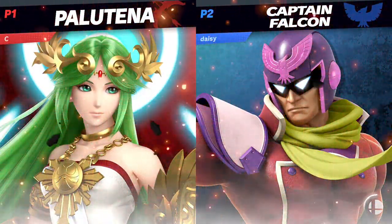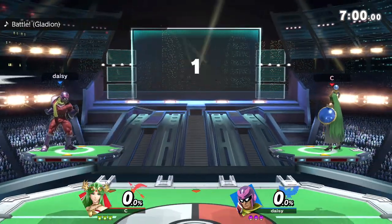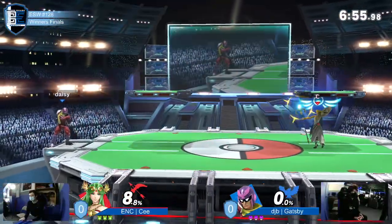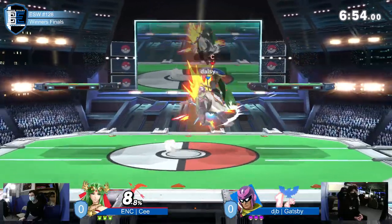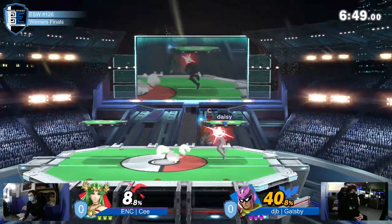Gatsby's disadvantage is so kooky, it is so weird. Falcon as a fast faller is able to just do these particular things. He ran all the way from the other side of the stage so he wouldn't get hit by the auto cancel.